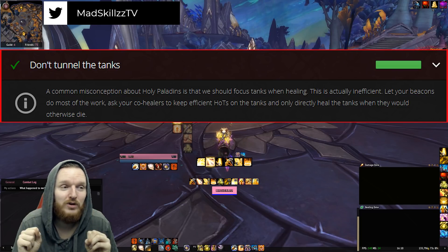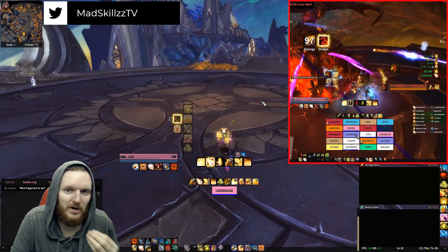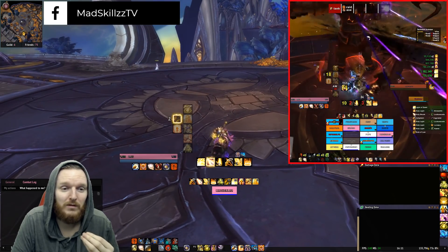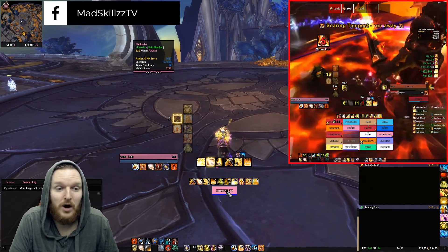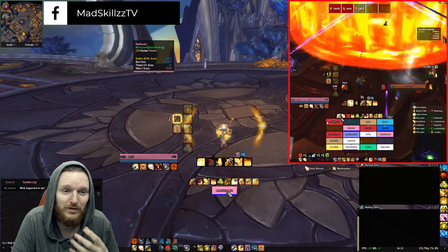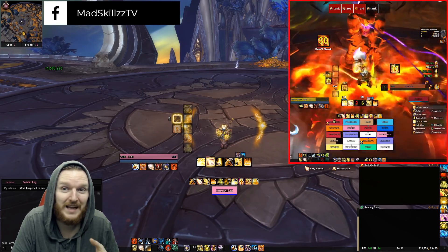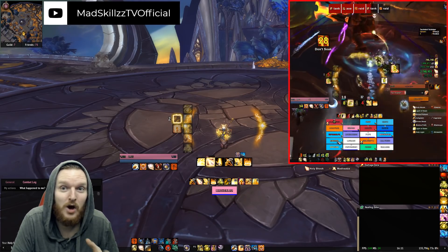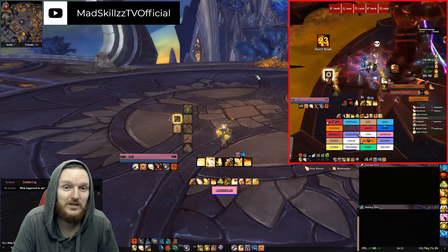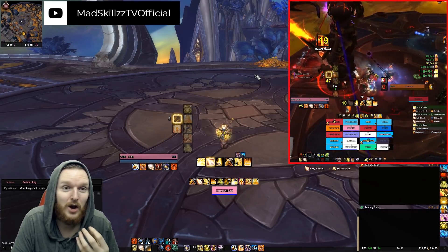Holy Paladin gameplay is actually quite simple. You only have a couple of things to look after, and that is basically Holy Shock on cooldown. Holy Shock is your bread and butter spell. It's going to give you Infusion of Light procs, which will reduce the cast time of your next Holy Light or increase the healing of your next Flash of Light — very similar to what Restoration Shamans go through with Tidal Waves.